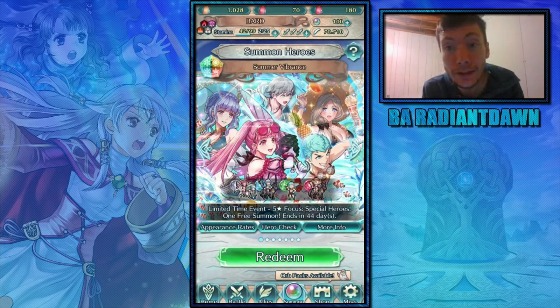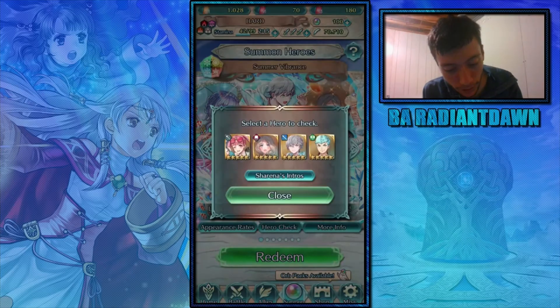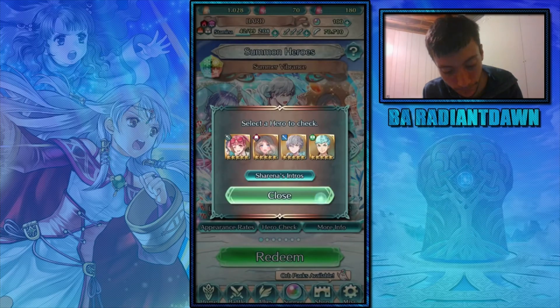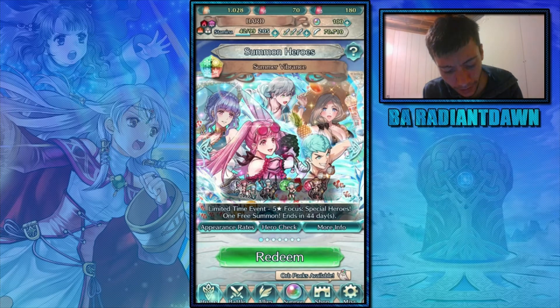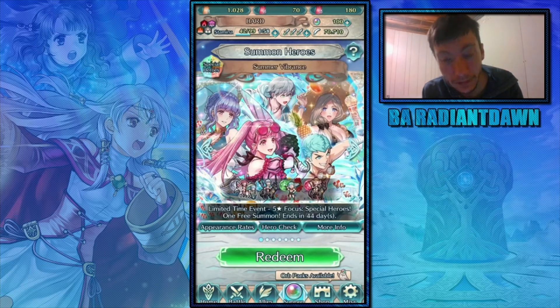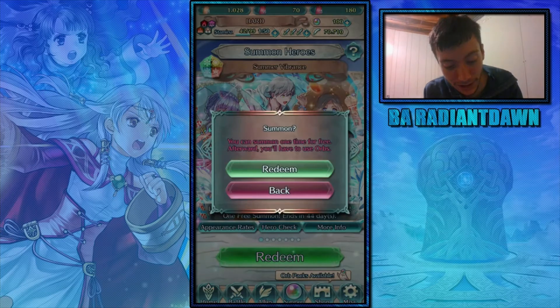The new duo unit is what I'm going for because I have every single duo and harmonized unit except for Pludgeon Dorothea, and obviously there's a new one here. My primary focuses: if I get a four-star Caspar I'd really like that because he's a demote and bonus doubler is really handy. Otherwise green is kind of useless, so it's red, blue, and colorless — let's go.